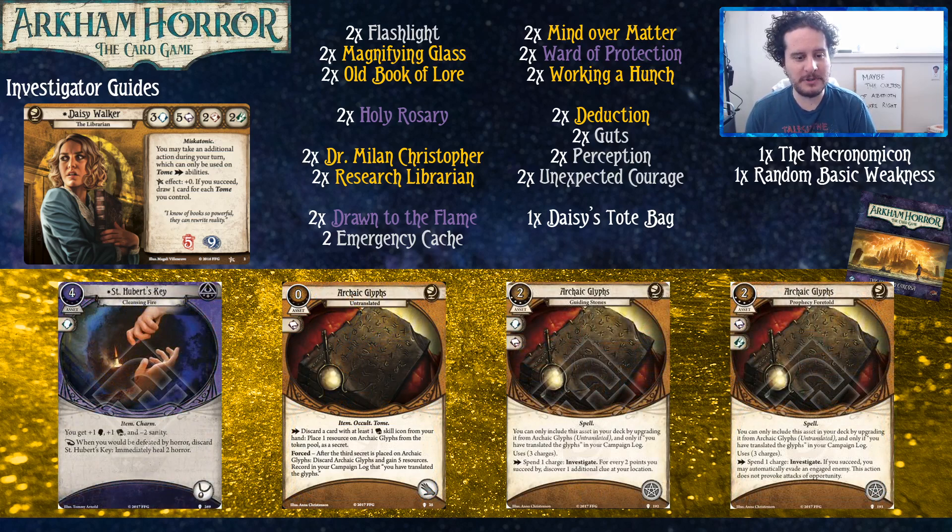St. Hubert's Key is a good time — it's basically a Holy Rosary upgrade. If you have Path of Carcosa, just switch this with Holy Rosary. It does what Holy Rosary does but it's cooler — and it gives you a bonus to intellect, which you actually care about. Travis and Brynn always end up with it because it's unique. With three players it gets snatched up pretty quickly by someone else — lots of purple characters want it. Now in this cycle there's Archaic Glyphs and its two upgrades — I've never played this, so I'll pass it to Travis.